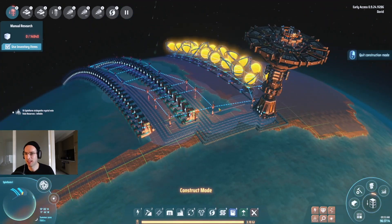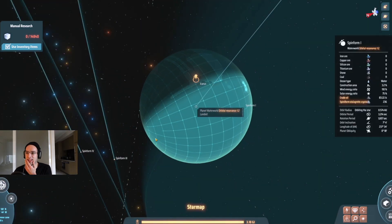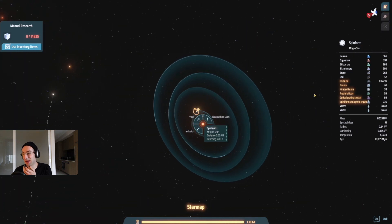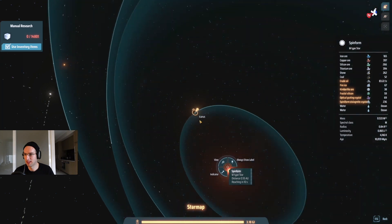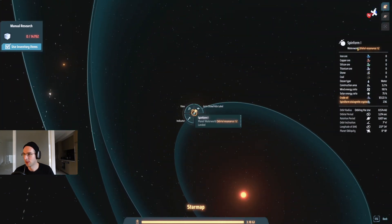There are certain kinds of world called waterworlds. In this case, one spawned for me around an M-type star, but I don't know if that's consistent. I was just looking through for the Spinform Stalachmite Crystal for systems that had that, and then I looked through the various planets in the star system and found one of these waterworlds.